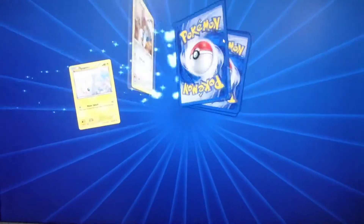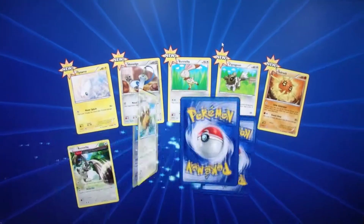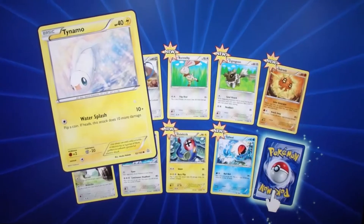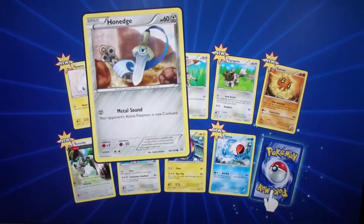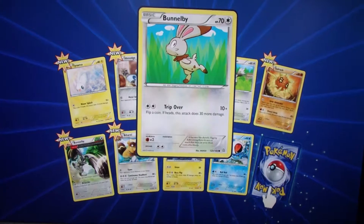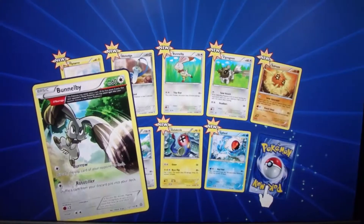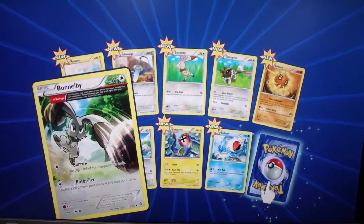I got booster packs — we'll open that in a minute and see what we get. Let me figure out where to go to enter the code. Got a Charizard EX card — claiming it.